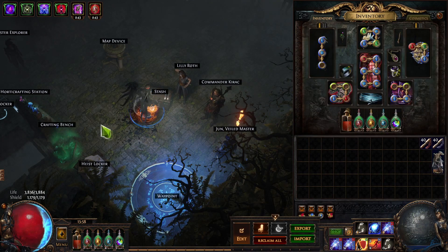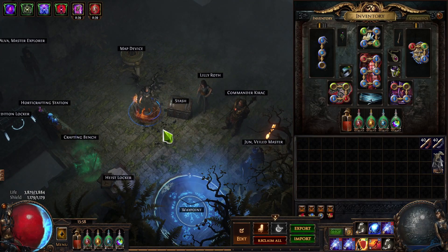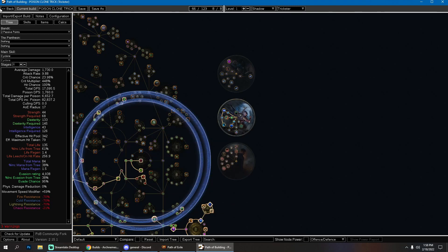Trickster is one of my favorite ascendancies — very powerful but extremely unpopular. Looking at PoE Ninja one week after league start, 0.1% of players are playing trickster. It's the least played ascendancy, even though it's super powerful for multiple archetypes.